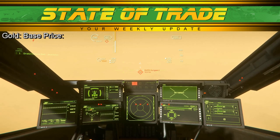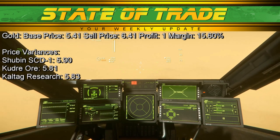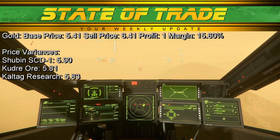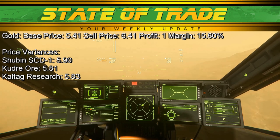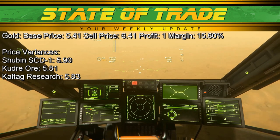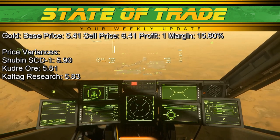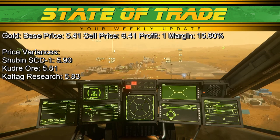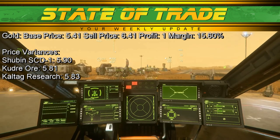Gold sees surge pricing in only two systems. Gold has a base price of 5.41 and sells for 6.41. Around Crusader, deposits at Shuban SCD-1 on Daymar reached 5.90, and Kudra Ore on Daymar reached 5.81. Around Microtech, SM018 on the planet itself held to the base price of 5.41. Caltech Research on Calliope surged to 5.83. Around Hurston, deposits on Aberdeen held to a base of 5.41. Near ArcCorp, Humboldt Mines on Lyria holds to a base price of 5.41. If you are trading gold, move to the Hurston or ArcCorp system and leave Microtech and Crusader behind.